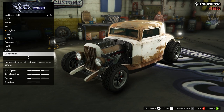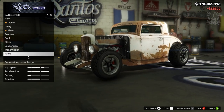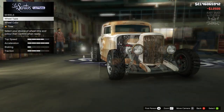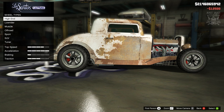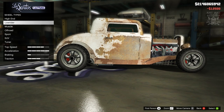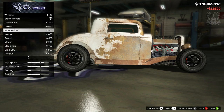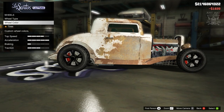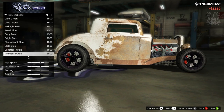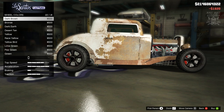For suspension we're going with competition suspension. For transmission we're getting a race transmission, and we'll also do turbo tuning. For the wheels, the stock wheels are quite similar but not exactly what we need, so we're going to muscle and picking the ones called Cracker. Once you purchase them, go into the wheel color and pick a bronze color.